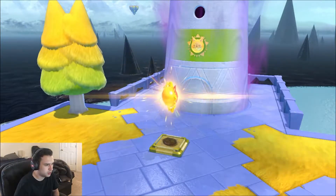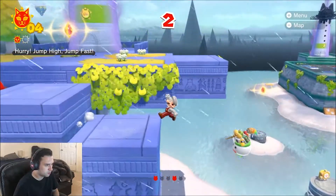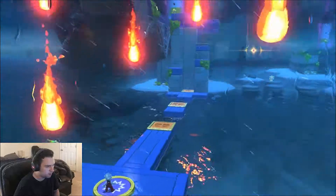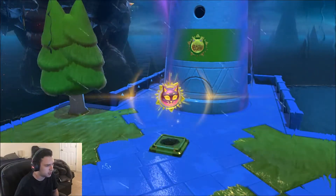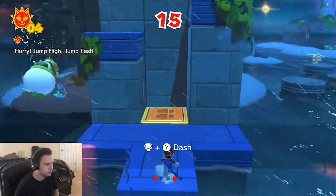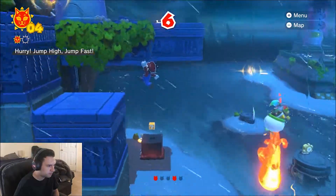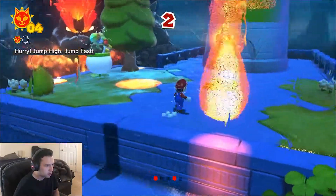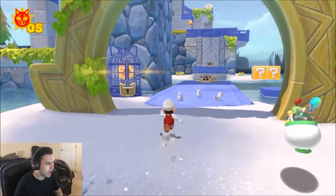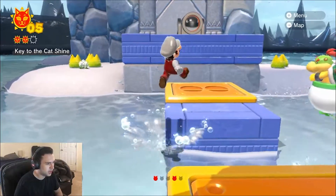That's the last one I need. Let's run it back — I'm gonna try and do this while he's attacking, we're not gonna hide like little babies. Nice, easy. So what do I do — I'll wait till he awakens. Key to the cat shine, this is kind of neat actually. Each time you go back it's like you injure a stage but not actually.